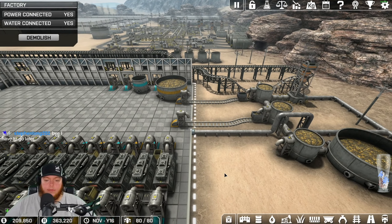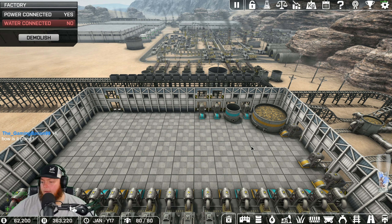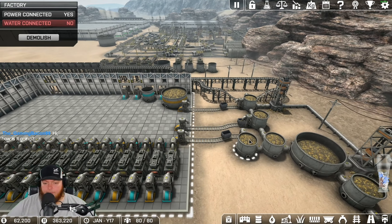Just one cart going back and forth. On these short runs I call them bounce carts because they just bounce back and forth - I feel like they're more efficient. On the long runs I like to have really long carts.